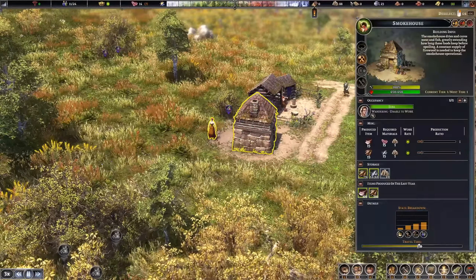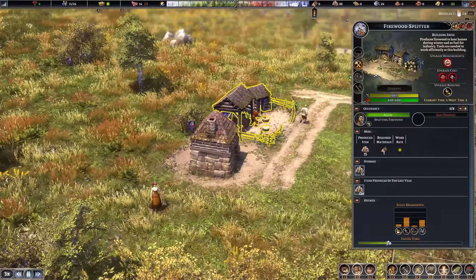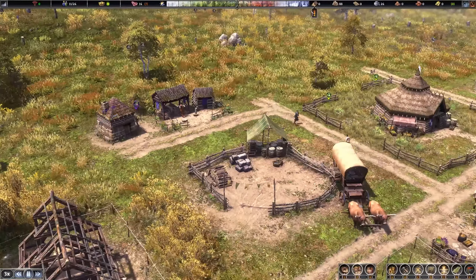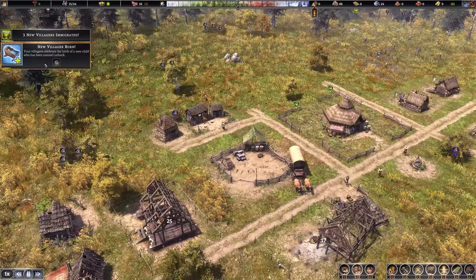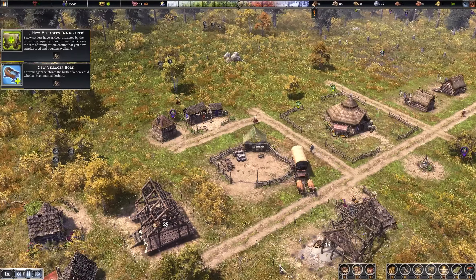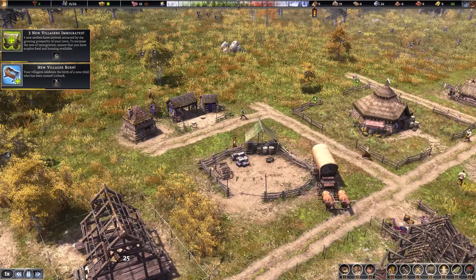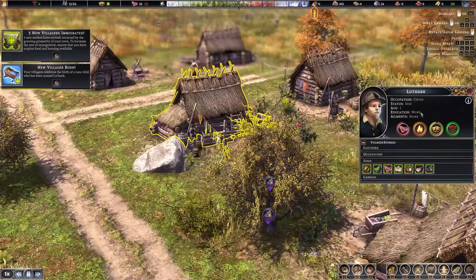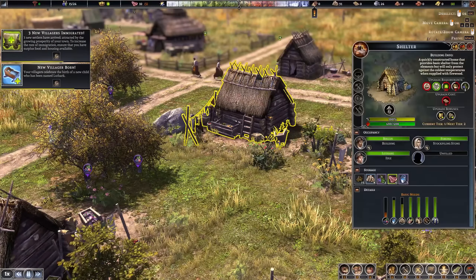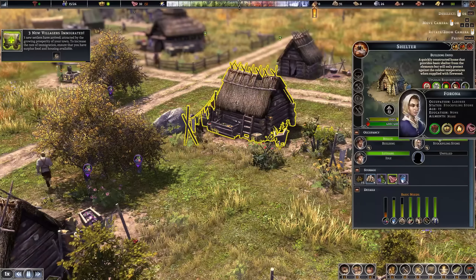My smokehouse is up, but it's consuming firewood, so we'll constantly need to produce firewood, which in turn constantly consumes logs. A villager was born — Luthark — hello there! Three new settlers also joined, attracted by the growing prosperity of the town. Luthark is age one now, living in this home. Those two — Ross and Verona — actually made a baby.